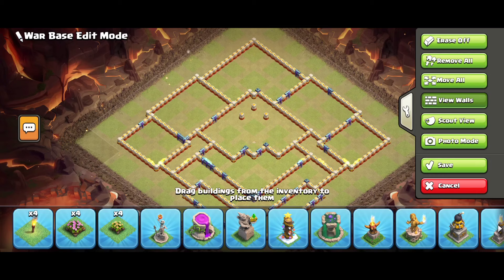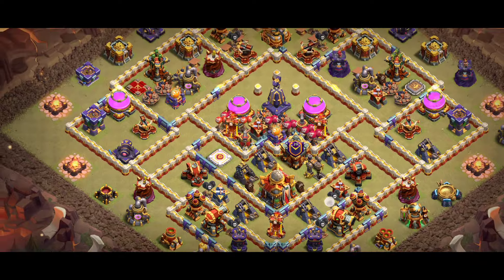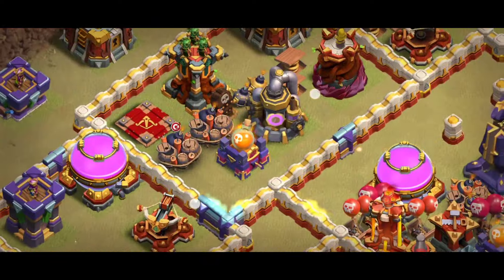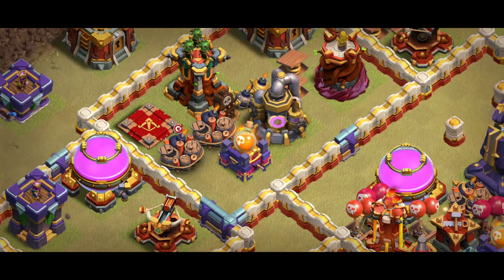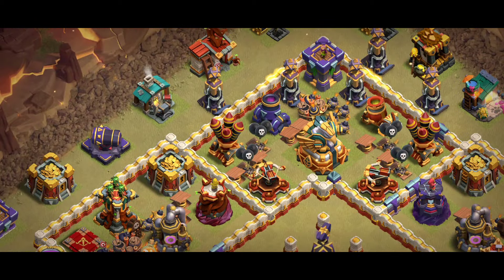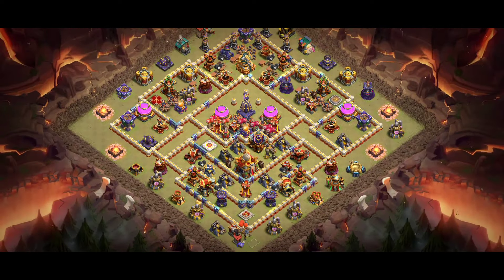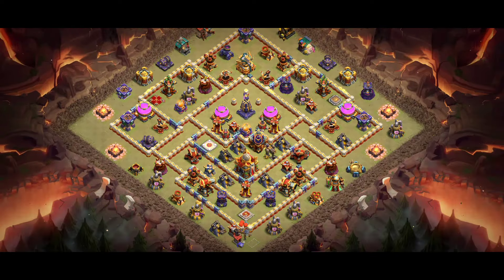Base number four — you can easily try it in the Legend League and also in war. It's one of the best anti-three-star bases. If you're looking for a great base and want it to work at six thousand trophies, five thousand nine hundred, or five thousand eight hundred trophies, you can try this base. You can see the design — it's working great. The spell tower placement is next to the multiple archer tower, at the back of it. We have the Eagle Artillery and four hidden Teslas. For this base I recommend super minion with archer.